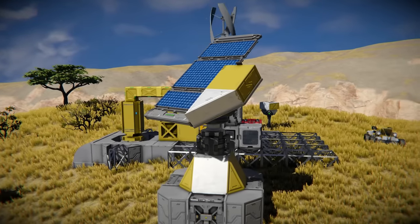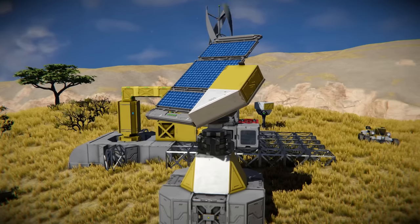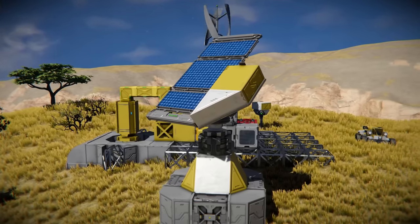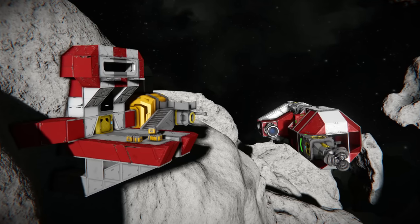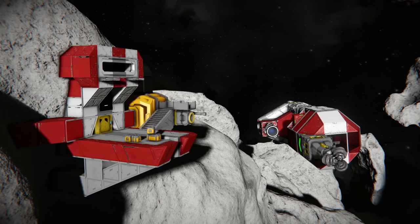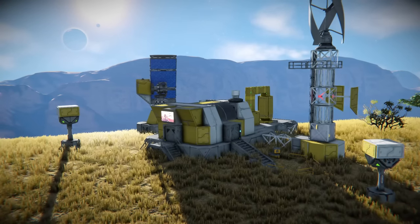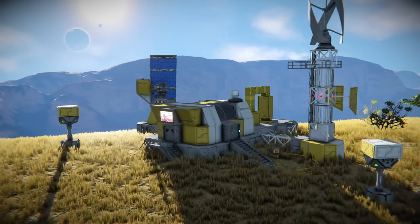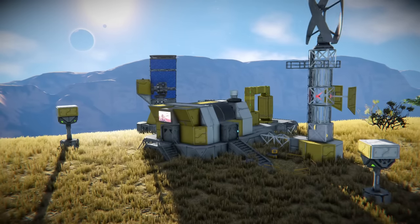And that wraps up the early base design guide for the Space Engineers handbook. From here you can continue to expand and improve your base with features such as docking bays, rover ramps, defences and more. Be on the lookout for upcoming pages where I'll be covering more useful guides and tips for Space Engineers. Thanks for watching — if you enjoyed please like, comment and subscribe, and as always, take care everybody.